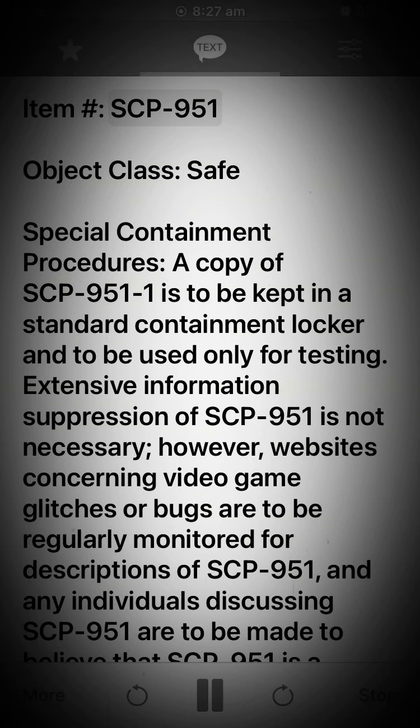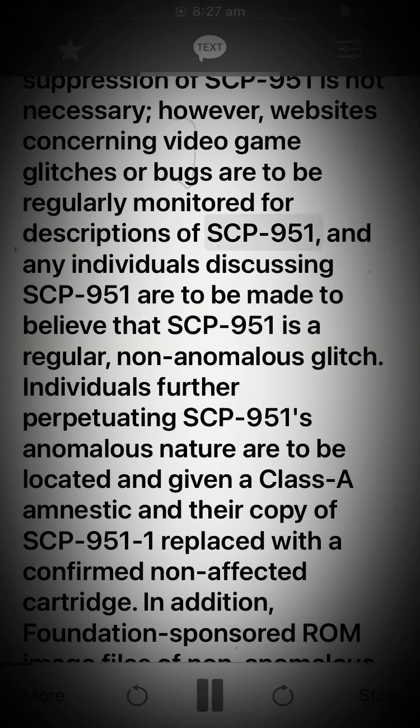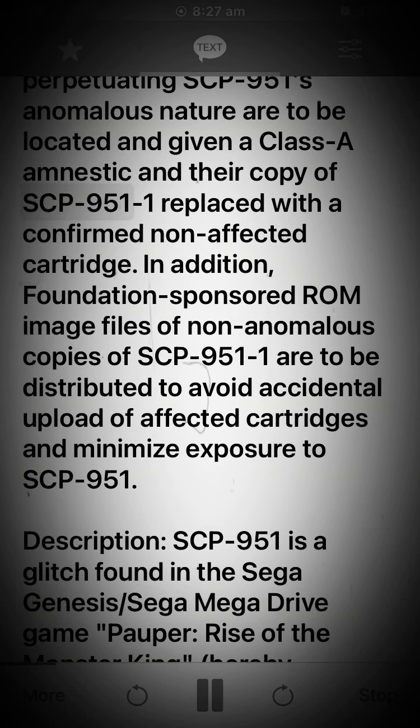Item SCP-951, object class: Safe. Special containment procedures: a copy of SCP-951-1 is to be kept in a standard containment locker and to be used only for testing. Extensive information suppression of SCP-951 is not necessary. However, websites concerning video game glitches or bugs are to be regularly monitored for descriptions of SCP-951, and any individuals discussing SCP-951 are to be made to believe that SCP-951 is a regular, non-anomalous glitch. Individuals further perpetuating SCP-951's anomalous nature are to be located and given a Class-A amnestic, and their copy of SCP-951-1 replaced with a confirmed non-affected cartridge.